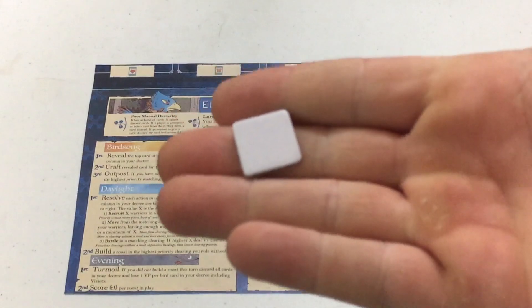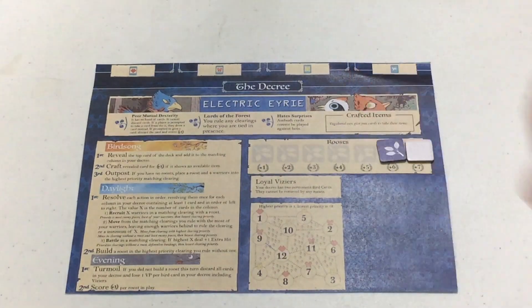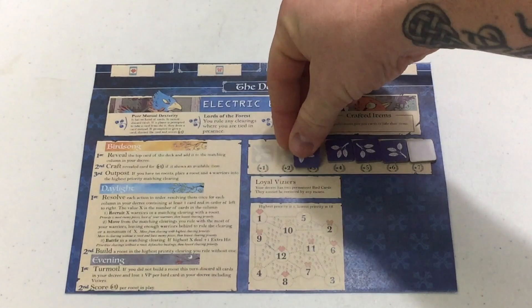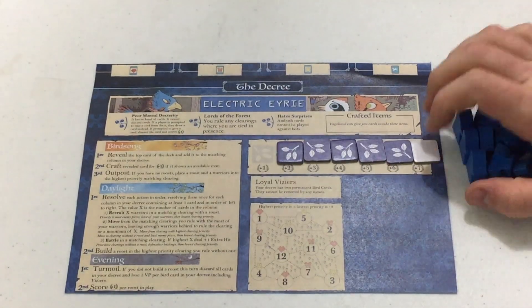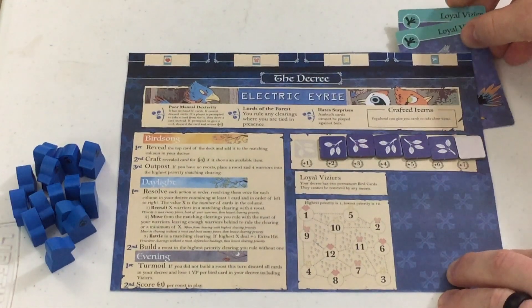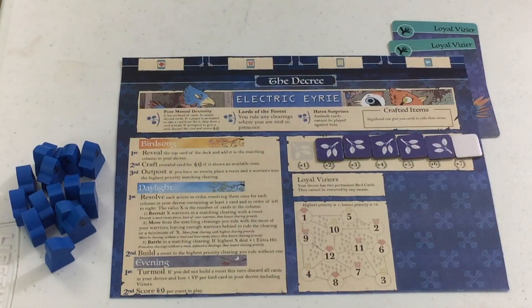You'll notice I have this token right here — that's my seventh Roost because my dog actually ate a Roost. So I only have six regular ones and I used a blank white token that came in the box. The Victory Point Tracker goes down on zero, and all these warriors are waiting for their chance to get involved. Finally, with the Eyrie we need to put our Loyal Viziers under the Bird column here. Anyone who's played Root before will notice a pretty drastic change to what's here.